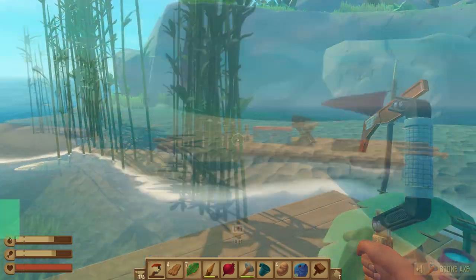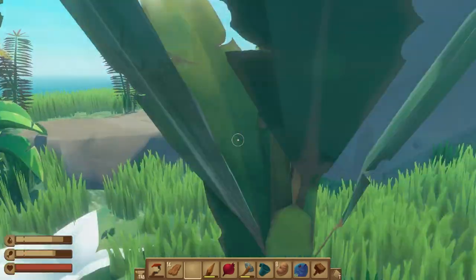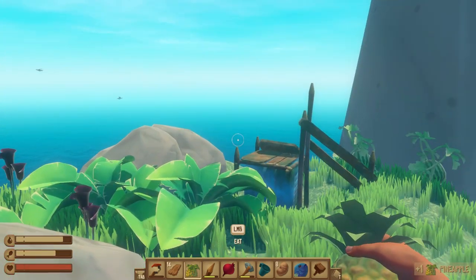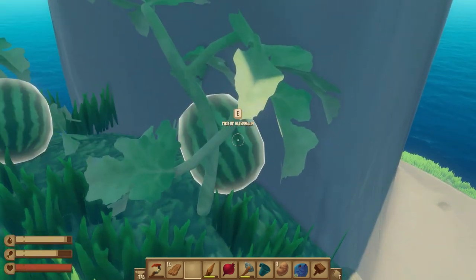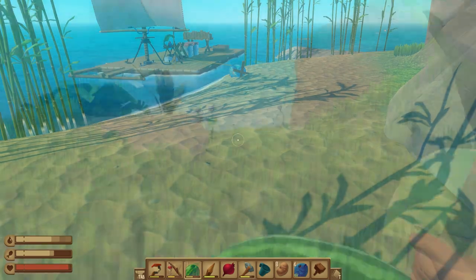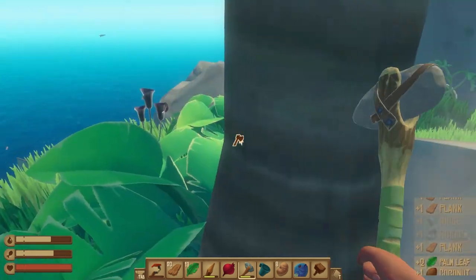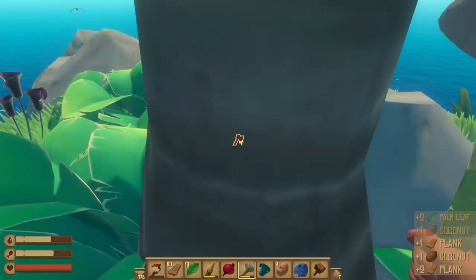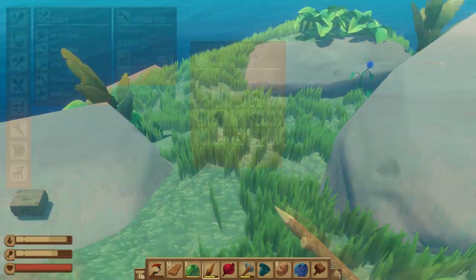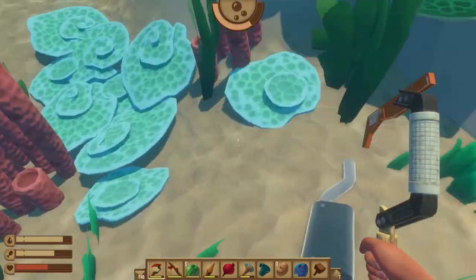Survival tip number eighteen: survive on fruit. On large islands, you can survive by consuming fruits like watermelon, coconut, mango, and pineapple — great sources of both food and water. If you're eating cooked fish, feel free to discard the seeds. Note that fruit seeds require at least a medium crop plot to grow on your raft, and palm seeds require a large farm plot — which you likely can't craft soon. We recommend discarding these and using inventory slots for more planks, scrap, or other useful items.